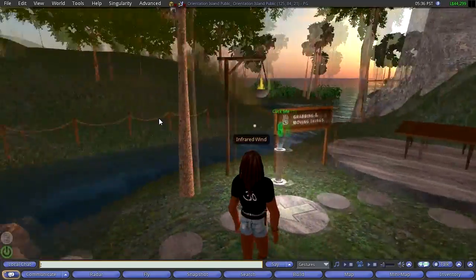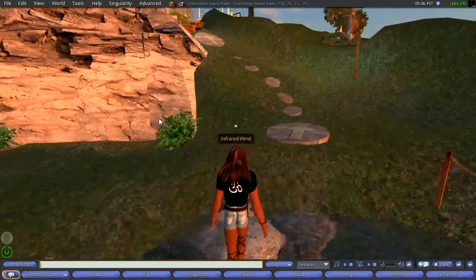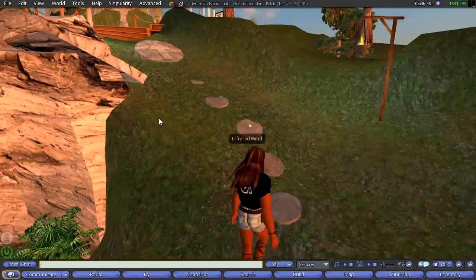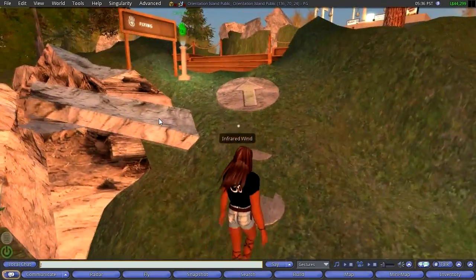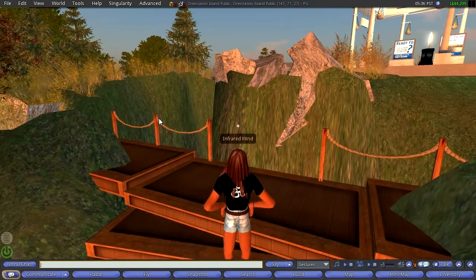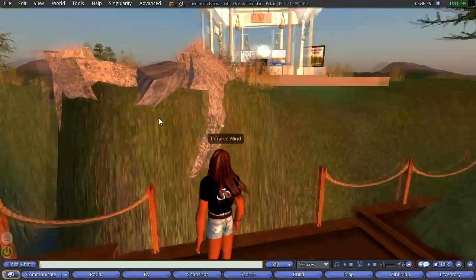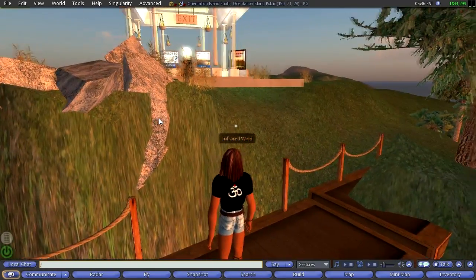Now, the next station is of course the coolest one. I remember when I first did Orientation Island it was really pretty cool. I think maybe I already knew how to fly, but still, this was a neat discovery that in Second Life you can fly around.